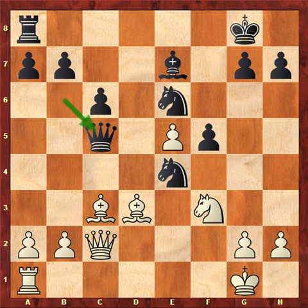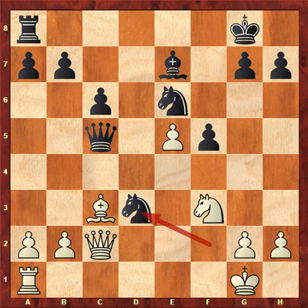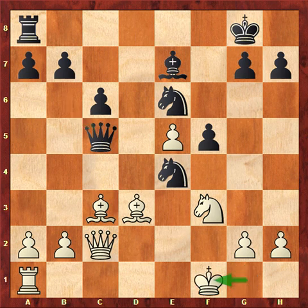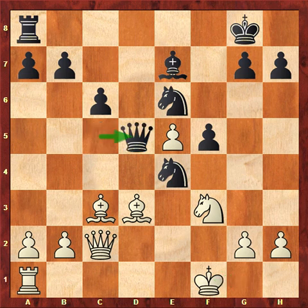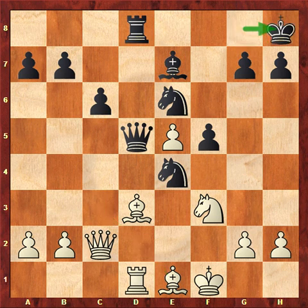Echeverri took the pawn, check. Of course you cannot go to h1, because then there is knight f2 check, and after king g1, there is knight d3 check. The queen then checks the king and black wins material. So king f1 is the only move, and queen d5 protecting the knight on e4, which was attacked twice. Rd1, rook d8, bishop back to e1, and here king h8 — always a good idea to prophylactically move your king out of the dangerous diagonal. Echeverri goes out of the way in advance.